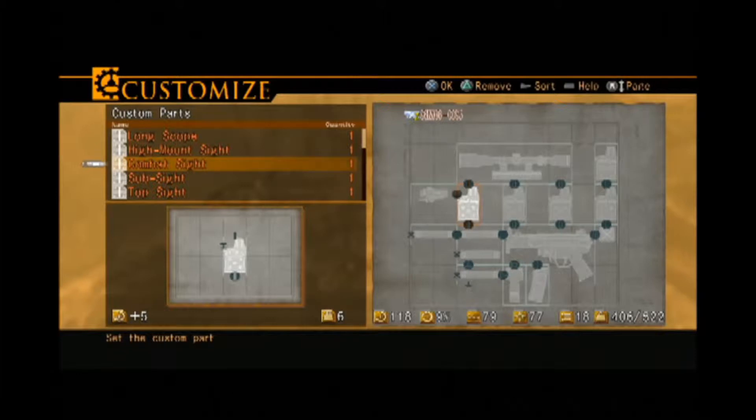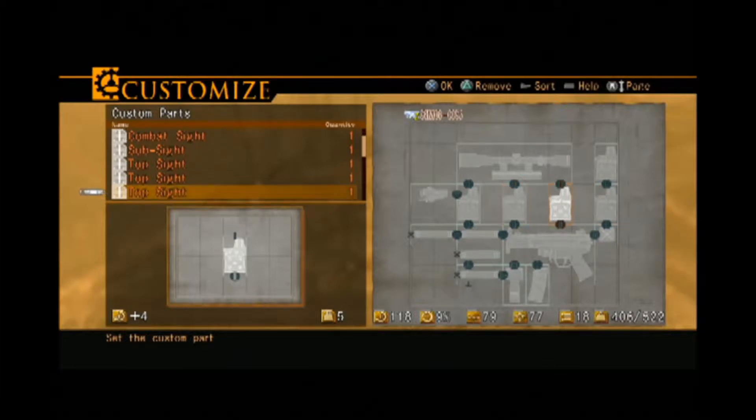A high mount sight in the back, a combat sight in the front with the sub sight on it, a top sight in the back, and in the middle two are top sights as well. And the MG multi-barrel on the front, and that gives me the extra scope slot you can see there.